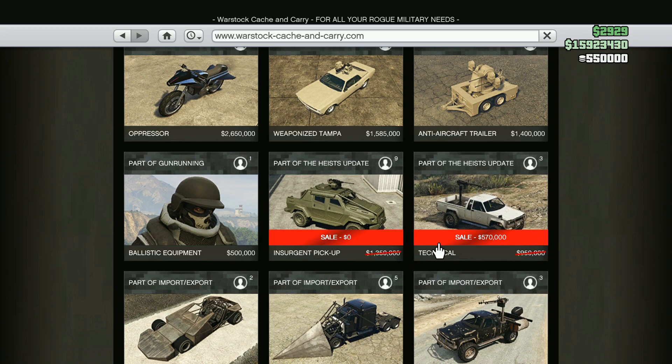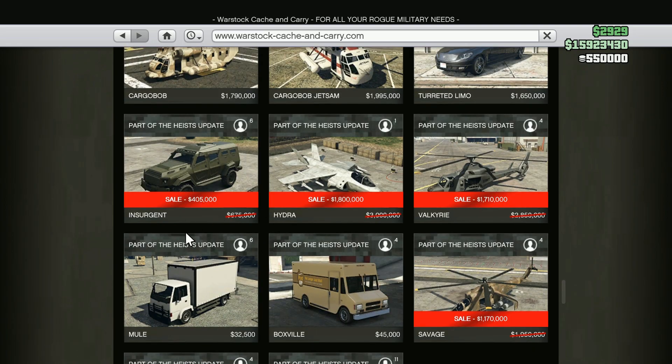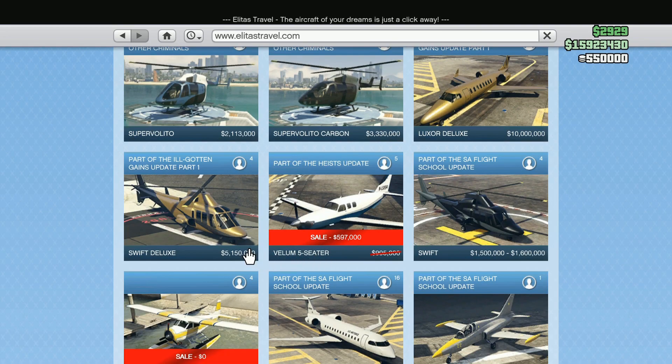Starting with the Insurgent Pickup — it is not free, though I got it free from a Christmas discount ages ago — but it is on discount this week. Scrolling down the page we have the Insurgent, the Hydra, the Valkyrie, and also the Savage all on discount. All of these vehicles are very good, other than the Valkyrie unless you have friends to play with. I would recommend buying all of these on discount.